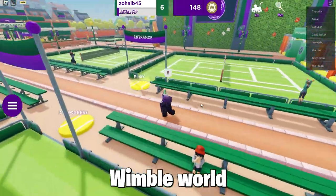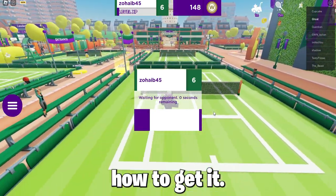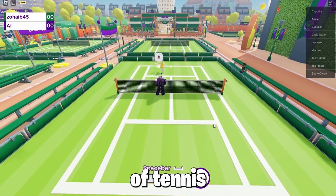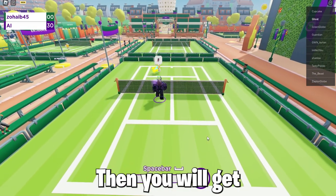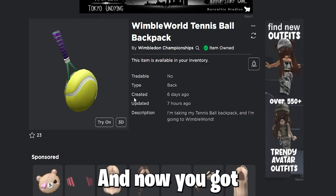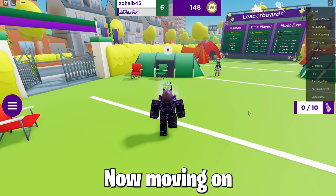Once done with the lawn marking, note that some YouTubers showed how to get the Wimble World Tennis Ball Backpack but missed a step — you also need to play three games of tennis with an AI. Or if you're lucky, only three rounds like I'm showing you, and then you will get the badge. Now you've got the Wimble World Tennis Ball Backpack, and it looks so cool.